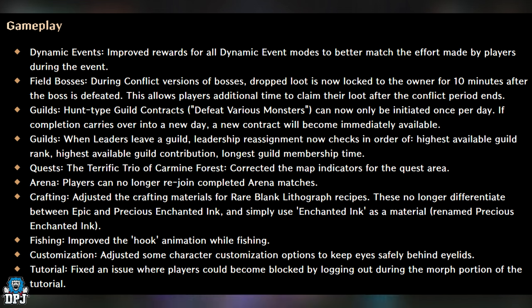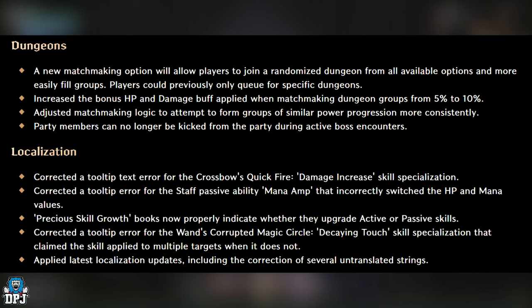Fishing: Improved the hook animation while fishing. Customization: Adjusted some character customization options to keep eyes safely behind eyelids. Tutorial: Fixed an issue where players could become blocked by logging out during a morph portion of the tutorial. Dungeons: A new matchmaking option will allow players to join a randomized dungeon from all available options and more easily fill groups — players could previously only queue for specific dungeons.